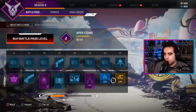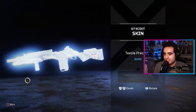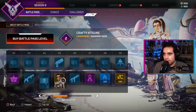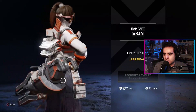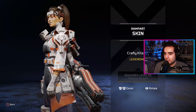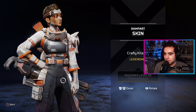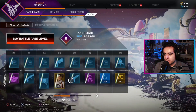Let's go over — Scout skin, I like that design, that looks cool, I like that a lot. We got a Rampart skin here, nice. Yeah, it looks cool. Not the most extravagant skin, but she's got a mask right there — that would be cool if you could put the mask on her in-game.